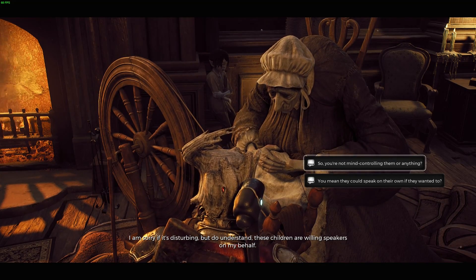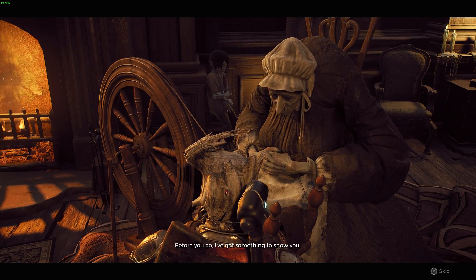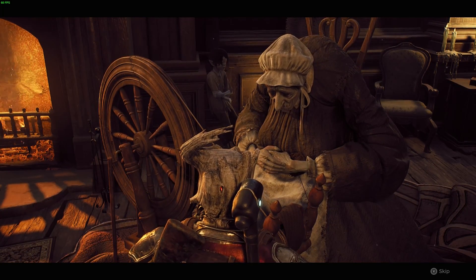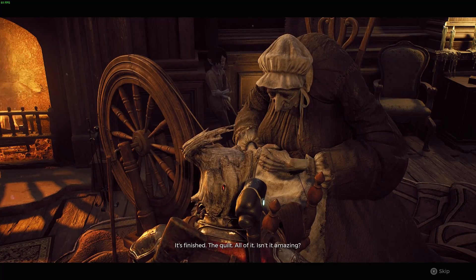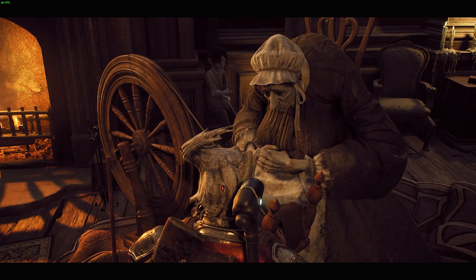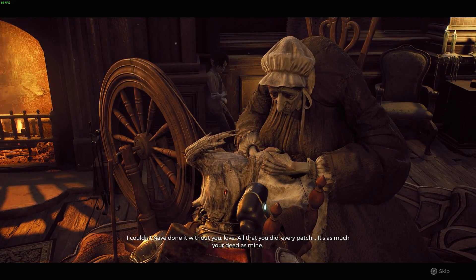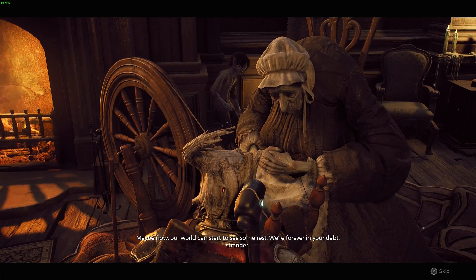Once you get all of them filled up — this particular one we finished in adventure mode — you're going to go talk to grandma and exhaust a lot of her dialogue. When she gets to the point where you could say 'I've got to keep moving,' you say 'I should keep moving,' and then she's going to give you a little spiel about the quilt and say 'I've got something to show you.'